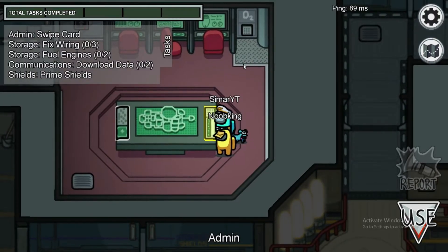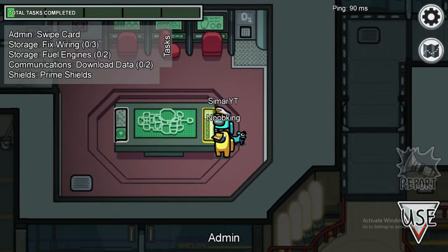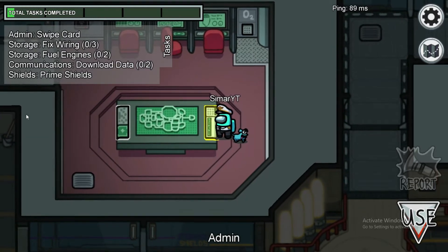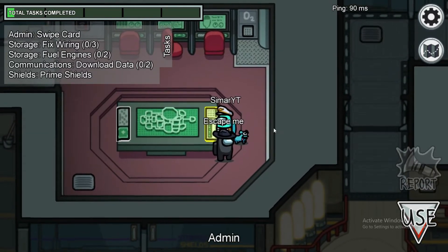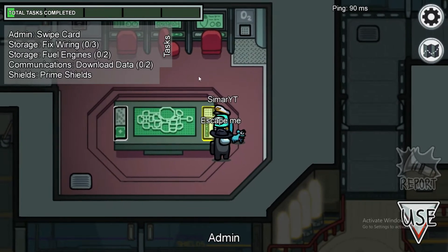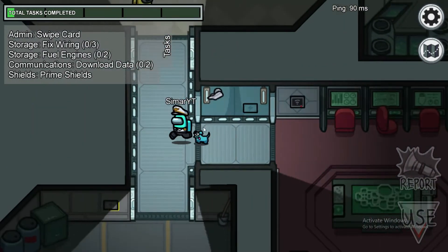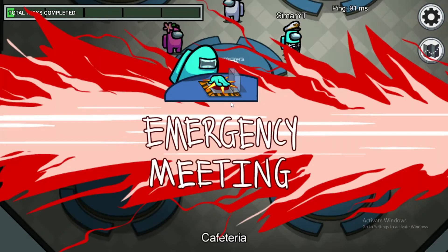If you have common tasks in your lobby, then it's a hundred percent sure you would have the swipe card task. As you can see, this person just swiped their card and the task bar increased. If an impostor is faking that task and stands there but the bar doesn't increase when they leave, then you know who the impostor is. Watch — yellow sees black just go away and the bar doesn't increase, so we'll call an emergency meeting.